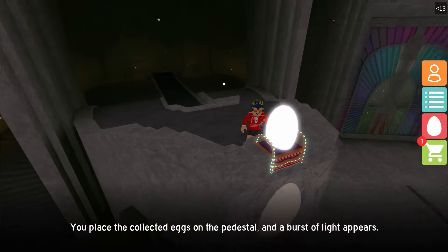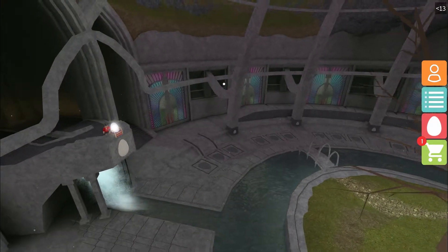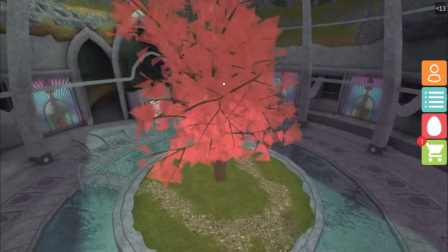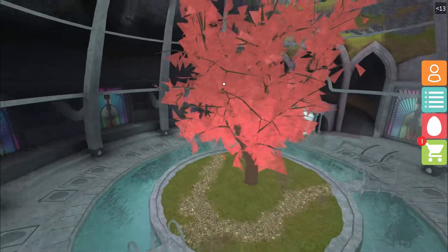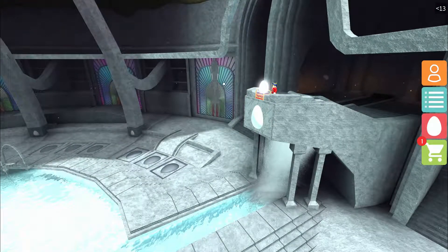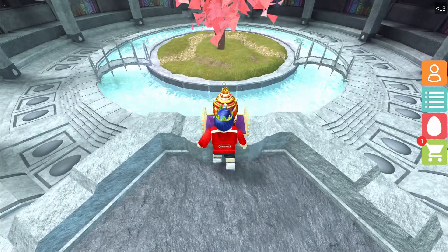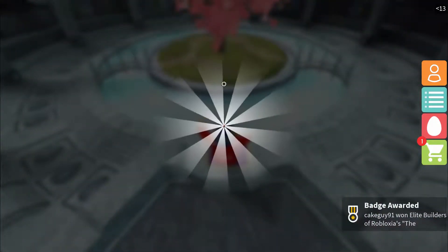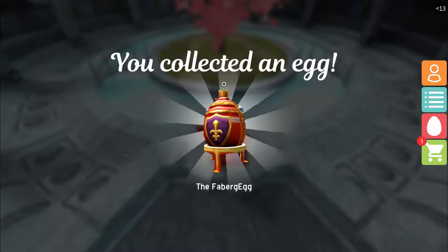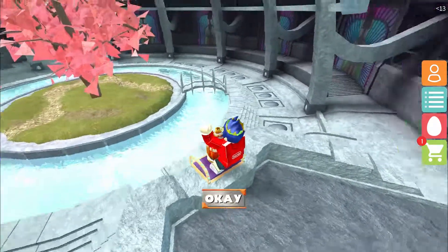You go up to this pedestal, then you have to place every egg, and light will start to appear and the tree is going to grow its leaves back. There it just did it! And now the legendary egg will appear on the pedestal to get — and here it is, here it is right here!